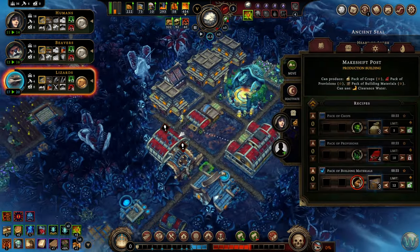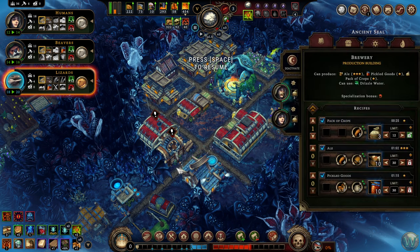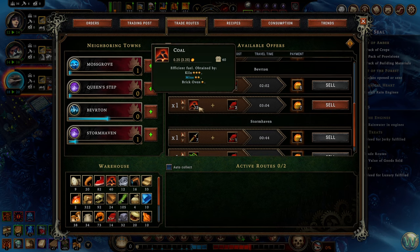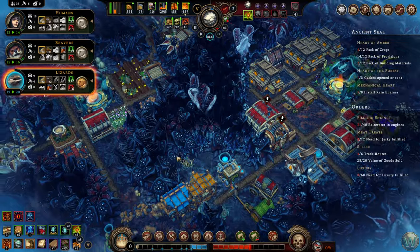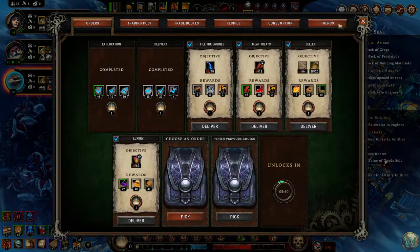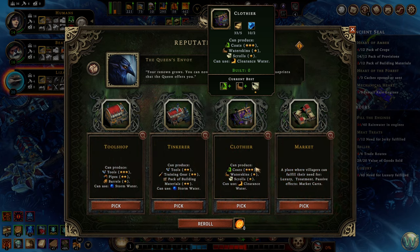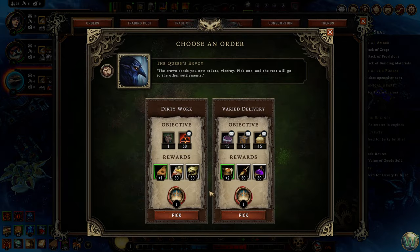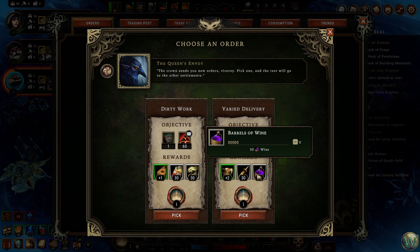That'll give us boosts on this production as well as this production. Let's do a trade — maybe. We're going to get a building now. Nope. This is a little more viable now, so maybe I should just do it — let's just do it because I don't know if I'll get a kiln. And then this one — what's with all the packs? I don't really care about this one, so let's go ahead with this one then.